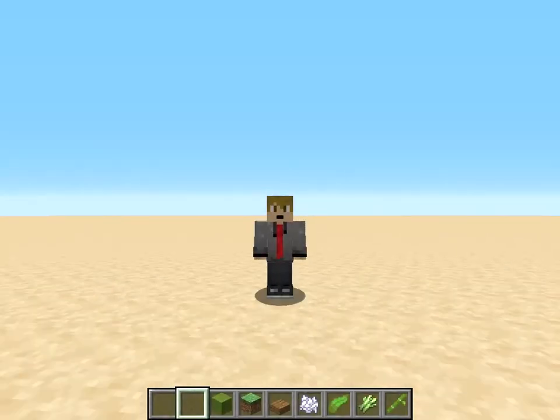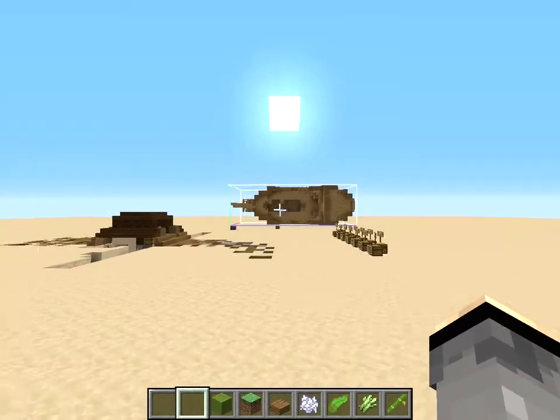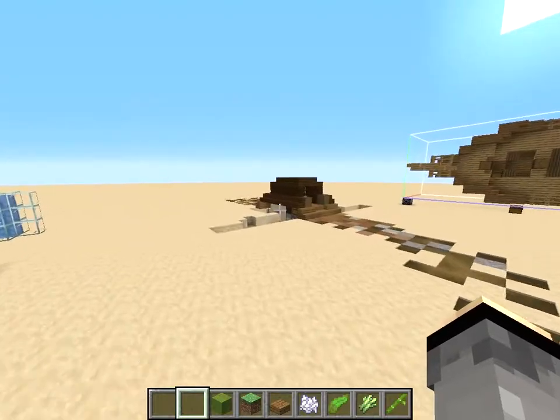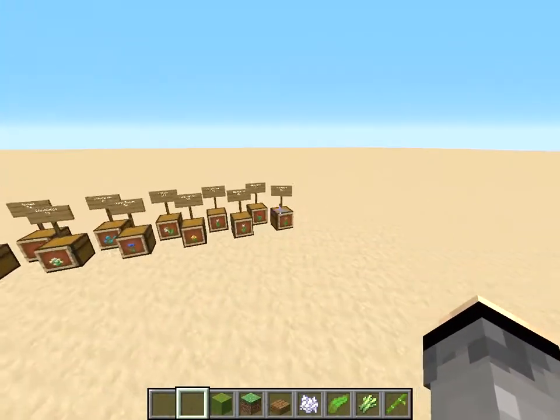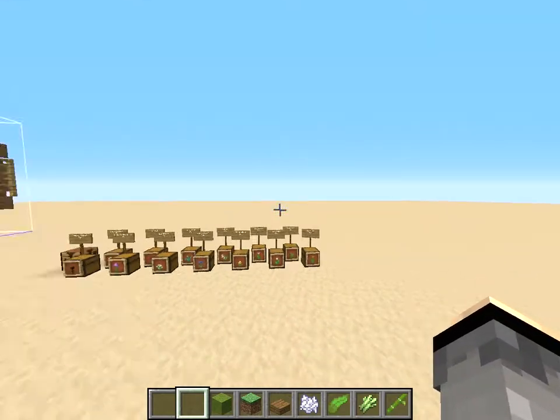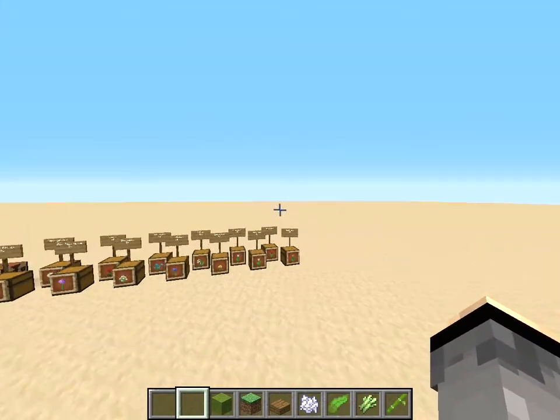Hello everyone, 4x3 here. I'm here in a creative testing world expanded with the features of the last snapshot for 1.14. Last time we were experimenting with Suspicious 2 — if you haven't checked that out, there's going to be an i-card on your screen right now.